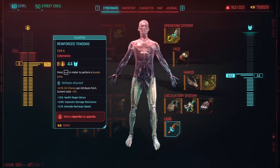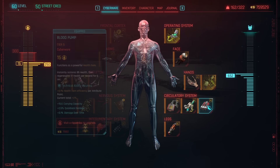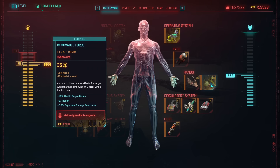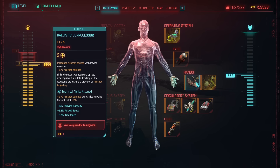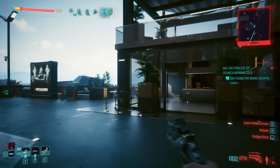Other than that, I'm using the double jump, which is just my favorite cyberware in general. In the biomonitor line we're running the typical biomonitor, heal on kill, and blood pump, which we've covered in previous videos. Immovable Force is great to reduce recoil and bullet spread as a hands option, plus the Ballistic Compressor for that ricochet damage.